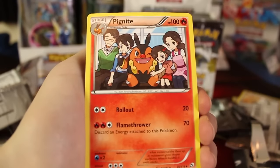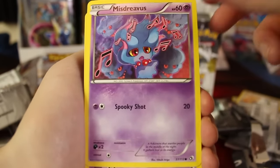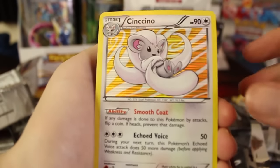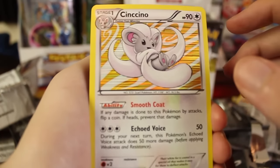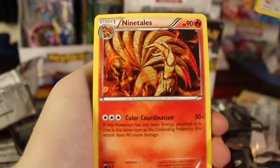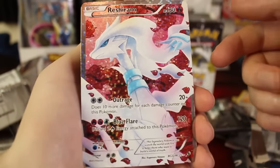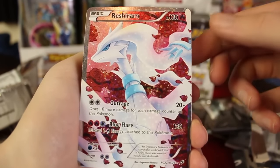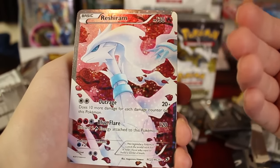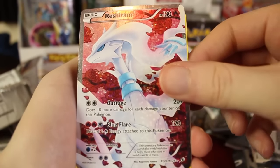This one starts off with a Riolu. There's another Pignite — wow, now we're getting all the Pignites, I just need another Tepig. We've got Magikarp, Misdreavus, Trubbish, Vulpix. The Holographic is a Chincino — so there's a Holographic and a Radiant Collection of this. Very nice. And we've got another Ninetales and another Full Art Reshiram. I'm thinking this Full Art is probably not that rare if we got two in the same booster box, but it's still a very cool card. Radiant Collection cards are still gosh dang awesome even if they pop up more often.